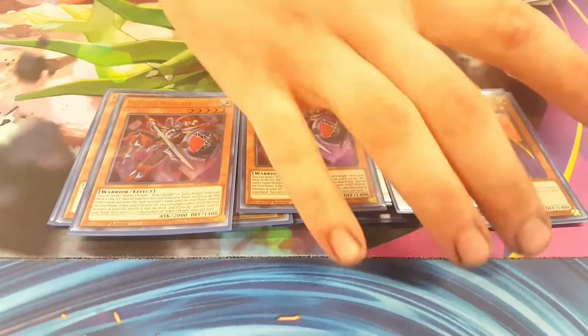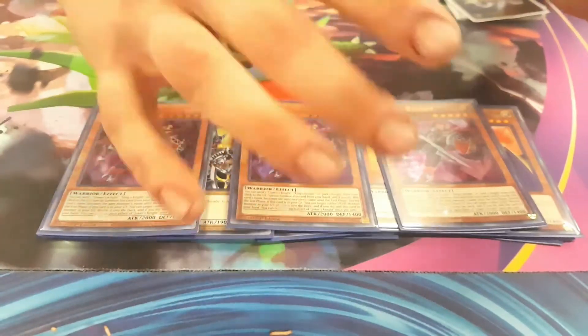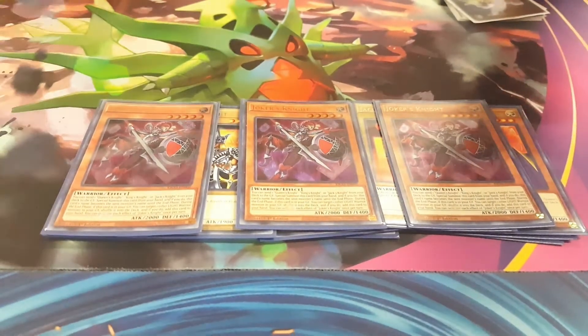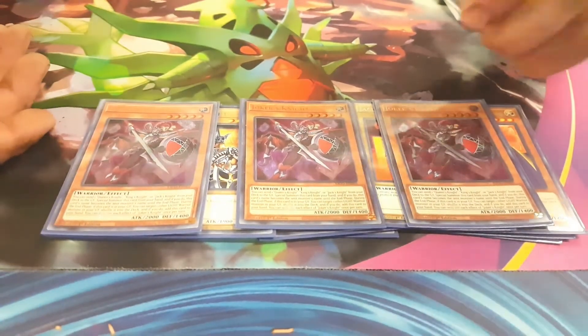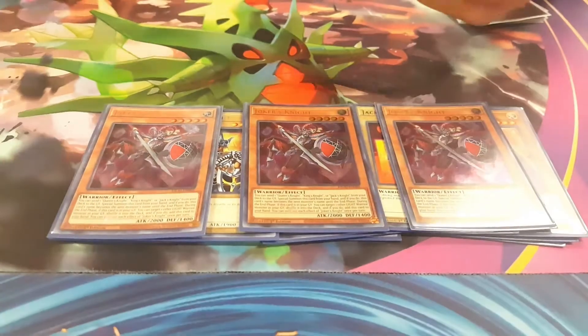Joker's Knight is your first extender to get into the rest of your Link Climb. Very good — you basically send any of the Knights out to Special Summon him. Level 5, so you can get into your Constellar Pleiades with him for just another good body on the board.